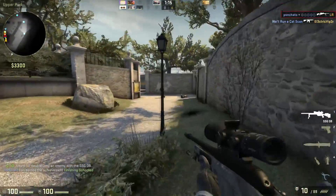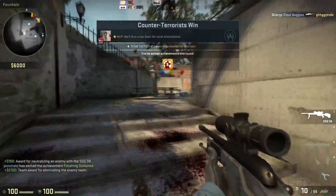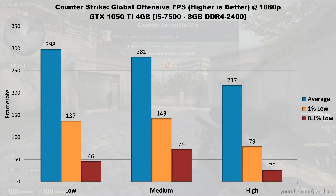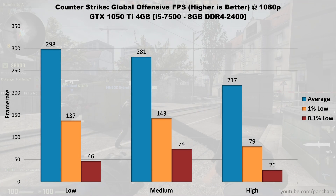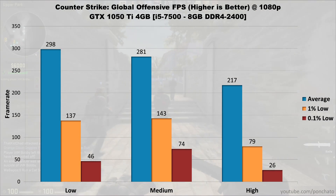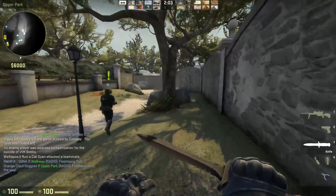Next up, Counter-Strike: Global Offensive. Being an esports title it's easy to run, but high level players are extremely sensitive to FPS drops. On low settings it averages just under 298 frames per second with 1% lows at 137 and 0.1% lows at 46. On medium settings the average is 281 with lows at 143 and 74 frames per second, and on the highest settings the 1050 Ti averages 217 FPS with 1% lows at 79 and 0.1% lows at 26 frames per second. Looks like the 1050 Ti can handle CSGO with ease.